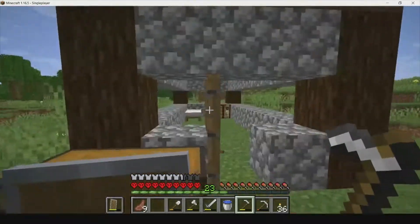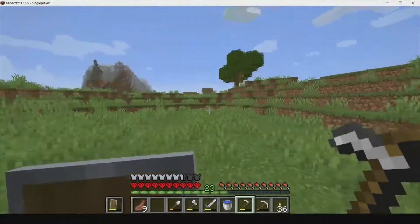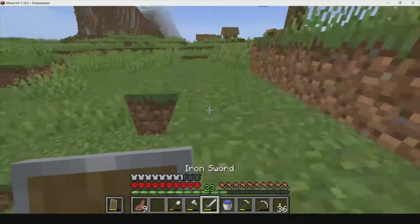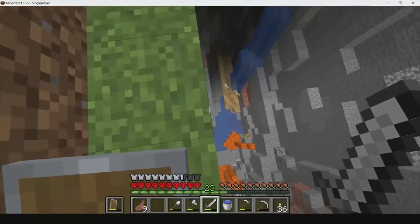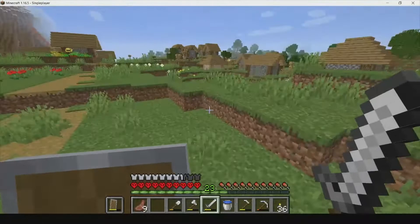We're going to be fixing our house up a little, going in the village. We're not going to start mining at Y11 too much yet, but we're really going to start enchanting. Look at this mineshaft - it's just beautiful. We're going to go down there soon.